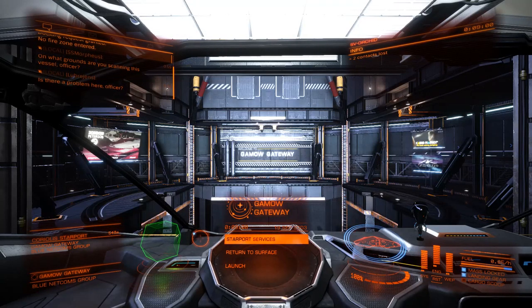Welcome back to the Zero to Hero series on Elite Dangerous, Episode 4. We're down here in Gamowgate, in Ross 775, which was home to me for a long time in my previous playthrough. Welcome to the Federation.